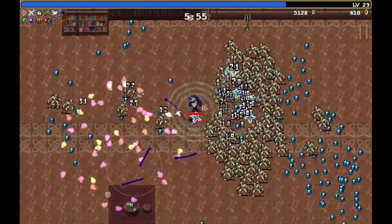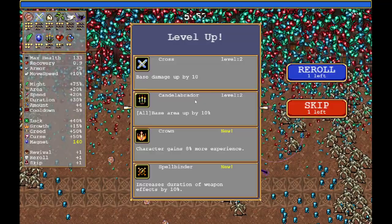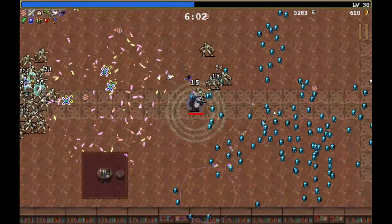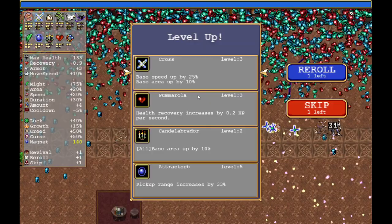Let's go with Attract Orb as that will give us more XP than anything. We're very close to the part where we run to the left — theoretically. Let's go with Cross: 10 damage, pretty decent. Now it's doing 20s. And this is the part where we run to the left.